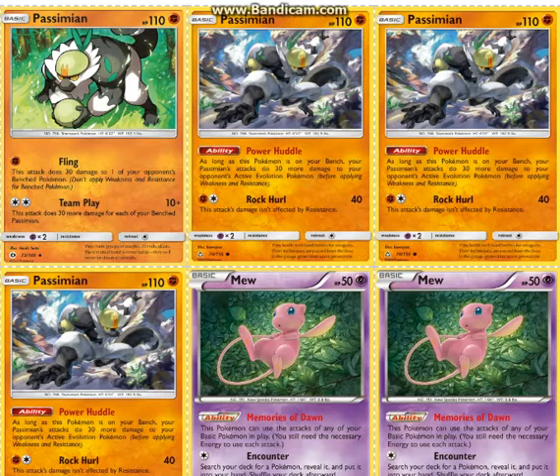It also hits Zoroark for weakness. So you only need 2 Passimians in play plus the Team Play one active to be able to knock out a Zoroark GX.